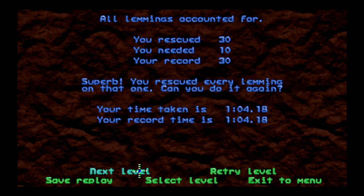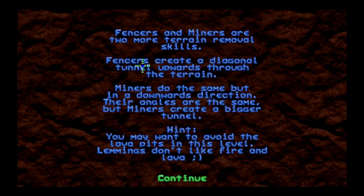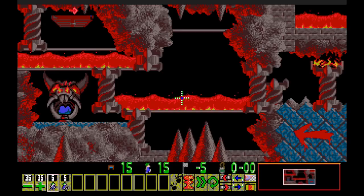We rescued every lemming on that one too. Next up: fencers and miners — 15 lemmings, only got to save five. Fencers and miners are two more terrain-removal skills. Fencers create a diagonal tunnel upwards; miners do the same thing in a downward direction. In Neo Lemmix, the fencer's tunnel makes a sharper incline than in Lemmings 2, where it was very shallow. Miners create a bigger tunnel. And watch out for the lava pits!